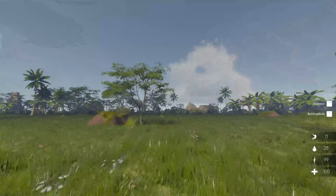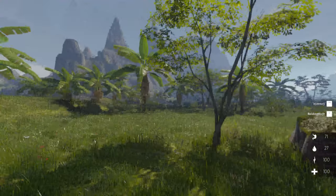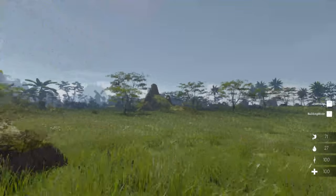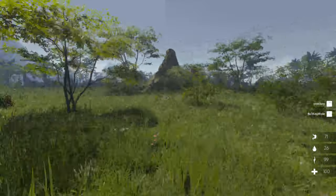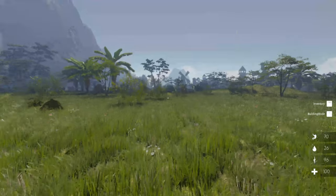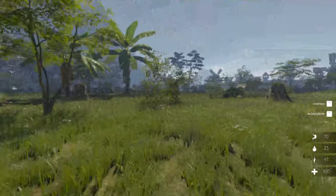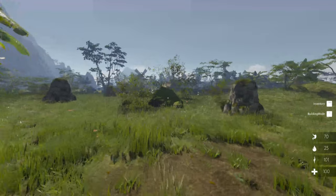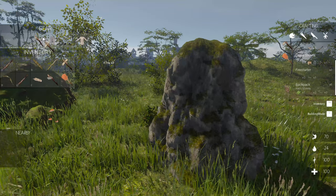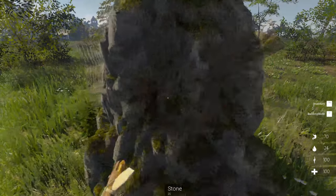I don't want to get all turned around. I want to be able to find my way back to the beach where we started. We'll have to use those landmarks — that's that tower, and there's that town over there. There's some more boar. I don't really want to get too close to them though, because they're going to be good for food. But as of right now, I don't really have anything to defend myself.